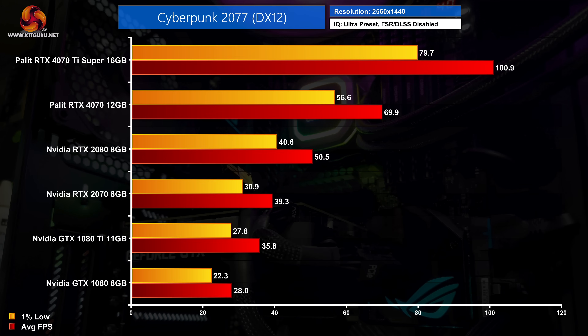Despite being nearly four years old, Cyberpunk 2077 is still a very tough test for modern GPUs. Both 10 series cards we tested couldn't manage a stable 30 FPS at 1440p. The jump from the RTX 2070 to the RTX 4070 works out at a 78% increase to frame rate, while the 4070 Ti Super is almost exactly double the performance of the RTX 2080.